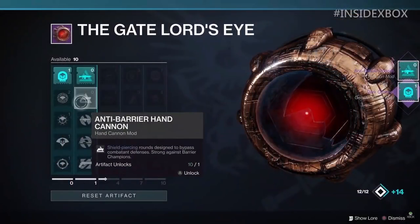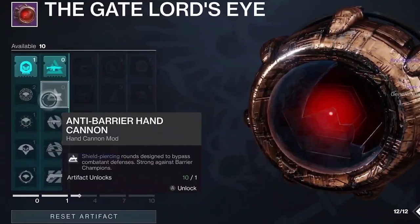There's also an Anti-Barrier Hand Cannon mod that grants the same thing — shield-piercing rounds designed to bypass combat defenses, strong against barrier champions. We haven't really discussed what barrier champions are; it probably has something to do with moon-level activities. But regardless, these are major changes coming, and it seems to be another way for us to obtain weapon mods as well as armor mods through our artifact system.